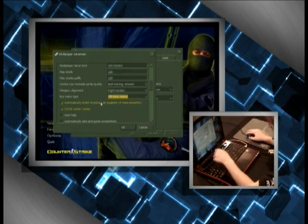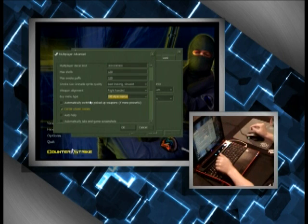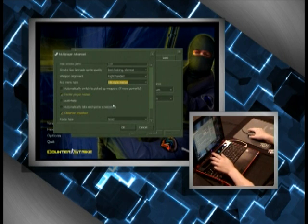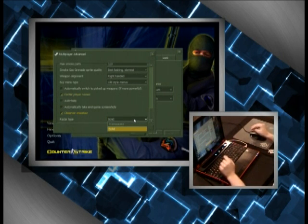Automatically switch to picked-up weapons if more powerful — I turn that off. If I have a Deagle and I'm swinging around a corner with bodies on the floor, I don't want to accidentally pick up a gun right as I'm about to shoot. Center player names I keep on — it's a nice trick you can apply when there's smoke on the ground: look for a name to pop up and start firing to get a lucky frag through the smoke.